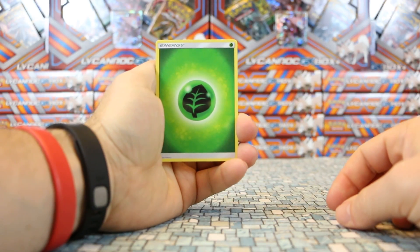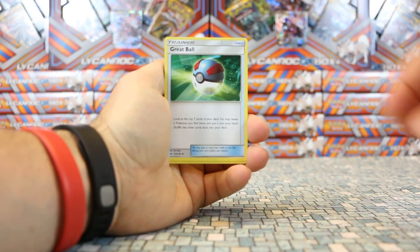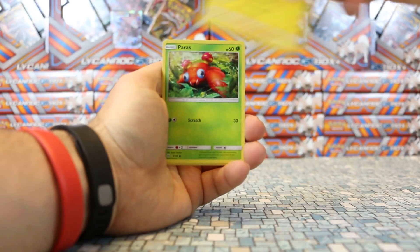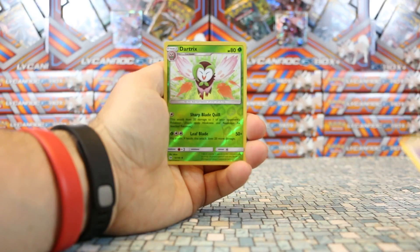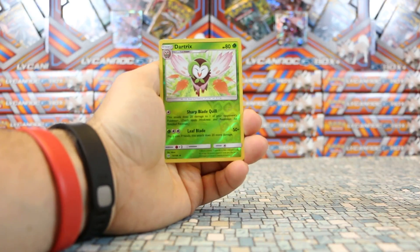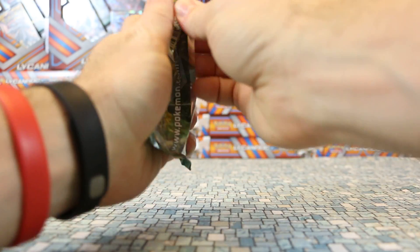Let's see what we can do with pack two. We got a Grass Energy, Baldore, Great Ball, Passimian, Chinchou, Paras, Poliwag, Spinarak, Eevee, Dartrix — which is our stage one of Rowlet. Our reverse is there, and our rare is Stoutland, which is a non-holo rare.